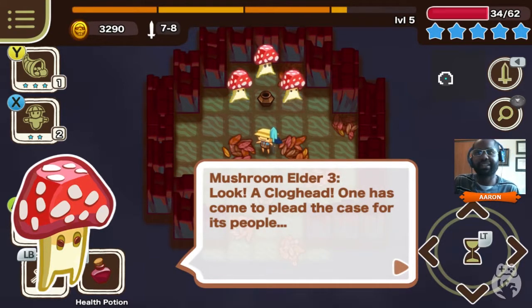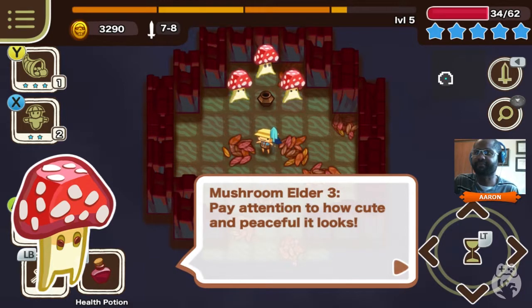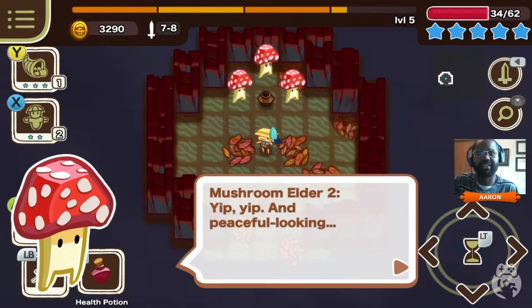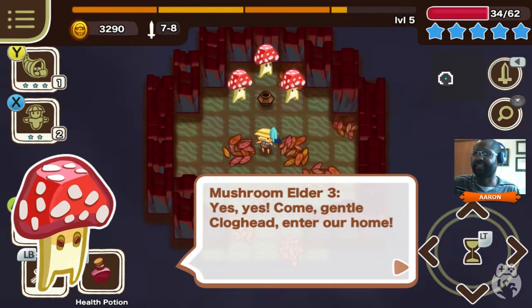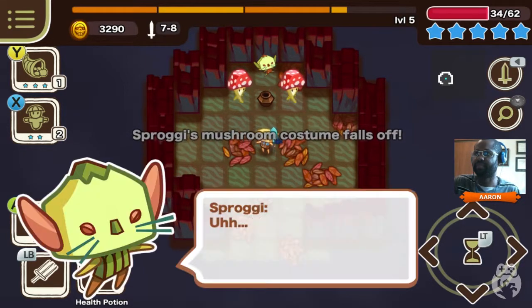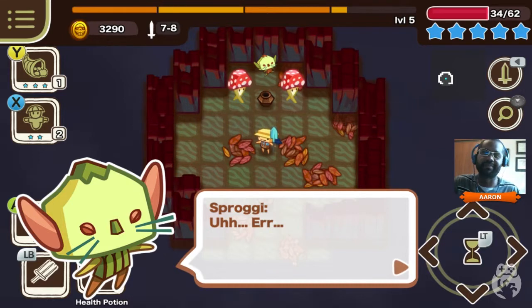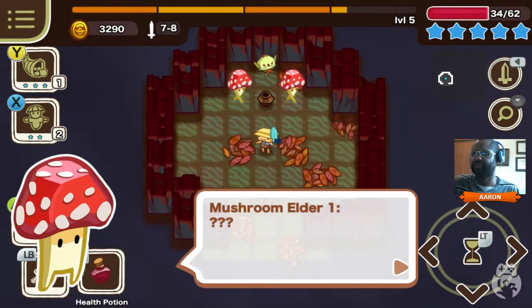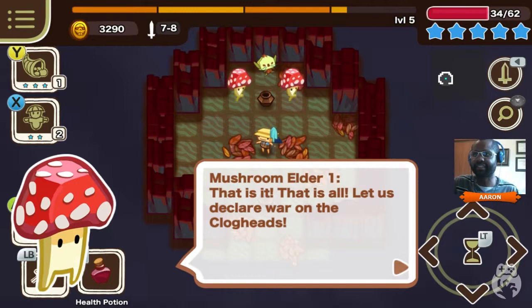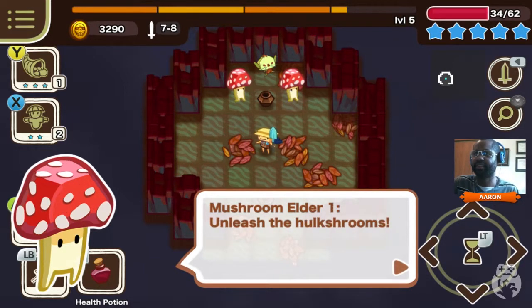'Look, a cloghead! One has come to plead the case for its people. Pay attention to how cute and peaceful it looks.' It is sort of cute, and peaceful looking. I thought 'yip yip' was like a 'hear hear' or 'yay' - you know, I thought that's what it was. Is that just like a random spastic noise they seem to make? Yip yip. 'Yes yes, come gentle cloghead, enter our home. Meet my siblings, my wonderful mushroom brethren.' Sproggy's mushroom costume fell off - yep, that's him. 'Why this is villainy! It's a cloghead plot. How devious. That is it, that is all. Let us declare war on the clogheads.' War! Hulk shrooms - like the Avengers?